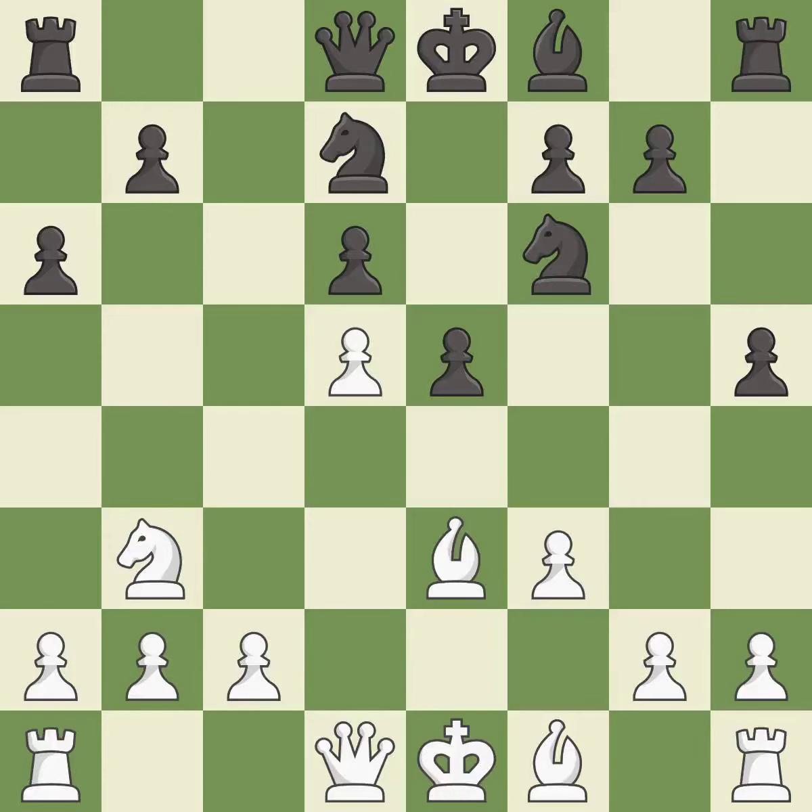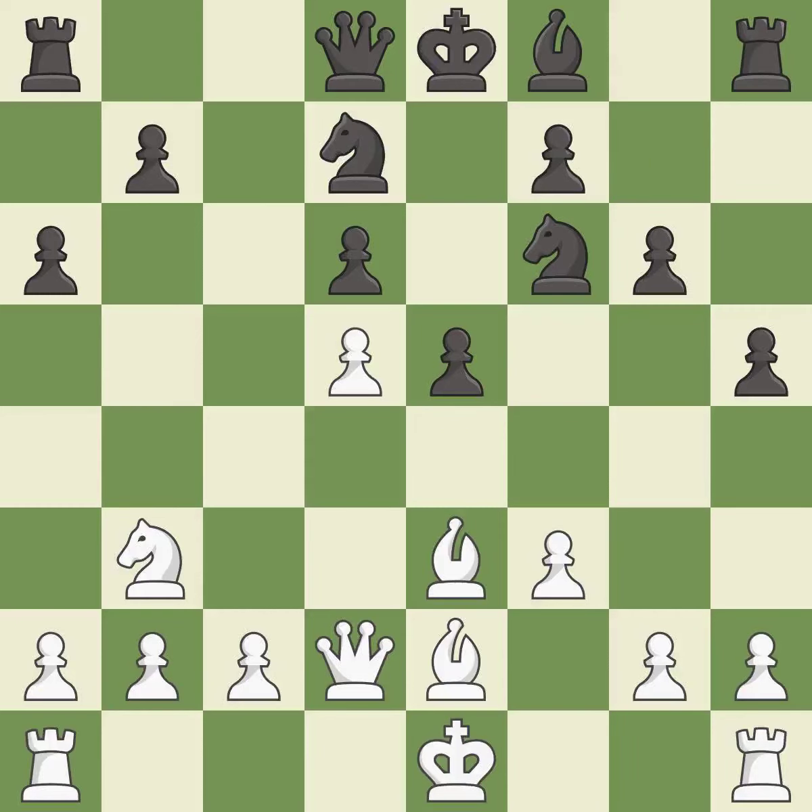A knight is developed off its starting square, getting it into the action. The queen is developed off its starting square, getting it into the action. A bishop is developed off its starting square, getting it into the action. This is the last book move.